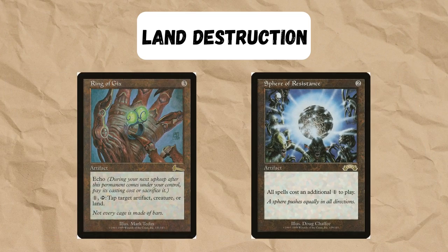We're also going to be playing some Artifact Mana Disruption. Ring of Gix is great because it also doubles as a creature tapper, and Sphere of Resistance really stops our opponents from playing stuff in combination with land destruction.